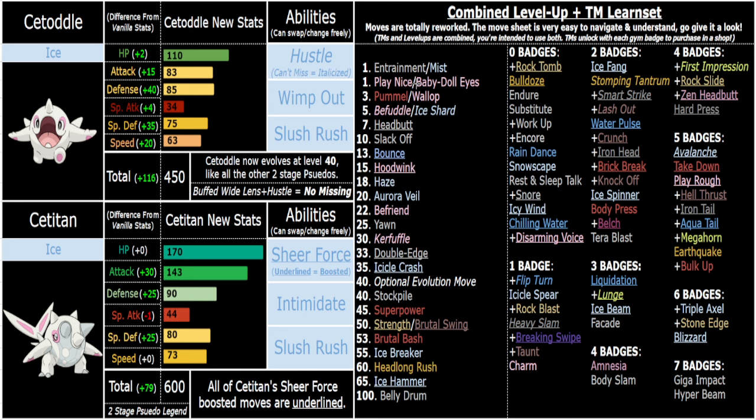Stuff like Flip Turn doesn't miss, and yes I did give them Flip Turn — I know they don't actually swim, but I try to give every Pokémon at least one pivot move via TM, and this was the only one I really saw fitting for them. They still have that little tail they can use, and they do look relatively agile given Slush Rush and their speed stat. Lunge also won't miss and drops Attack and Sp. Attack. So Satato's great — Slush Rush, Intimidate, Wimp Out — there are so many different ways you can run Satato until level 40 or beyond.